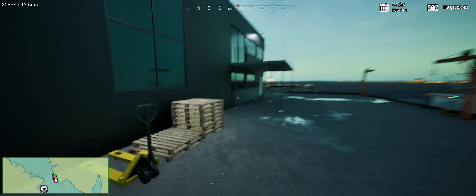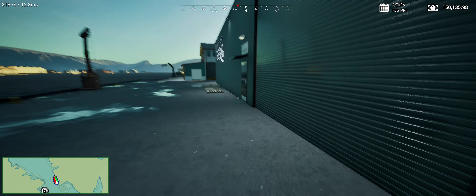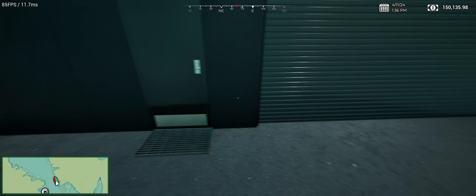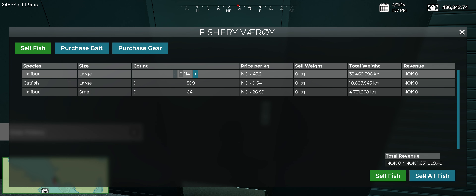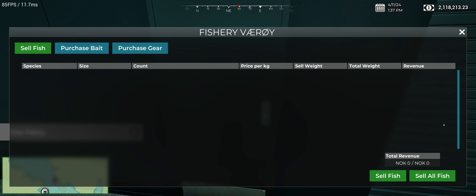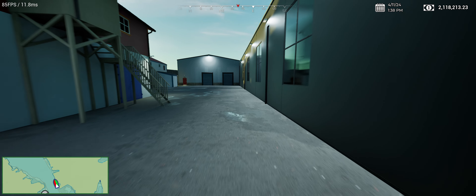All right. The first thing we need to do is we're done fishing, so we're going to go sell the fish off. The other thing I like about this port is that the fishery is much closer to everything else. We have $2 million worth of fish. We have plenty of money to do what we're going to do. That means we need $500,000 for one of the fisheries, and we need to outfit our boat. So we're going to go back here to the Varoy shipyard.